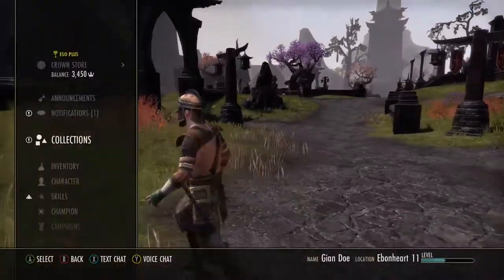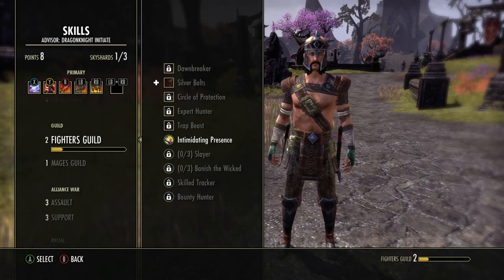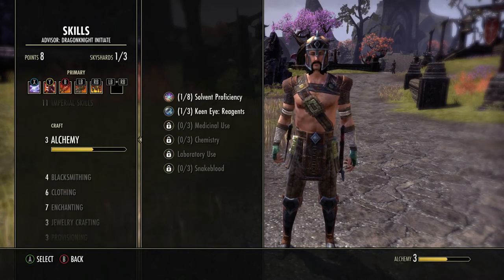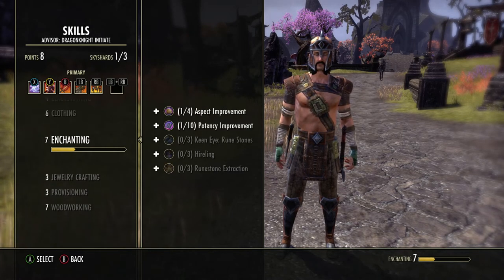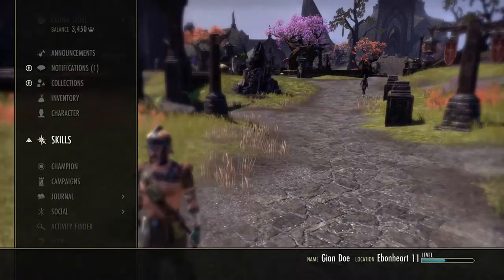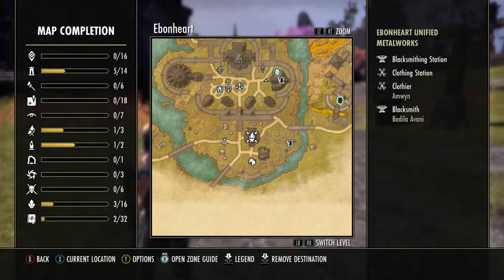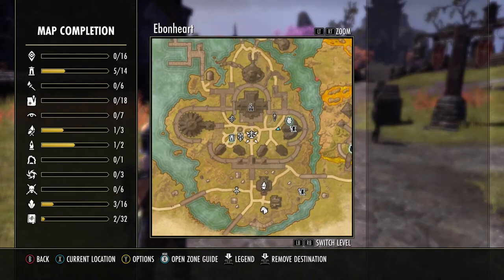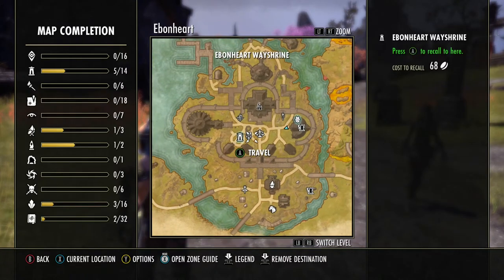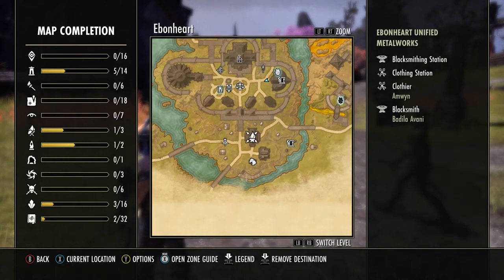We have a lot of skill points now. If you've been following along and not applying them, the most important thing is to put some into Keen Eye — not all of them, just a few. Keep those Keen Eye points because they're very important. Now we need to find an alchemy station — there's got to be one somewhere. Maybe it's inside the main building.